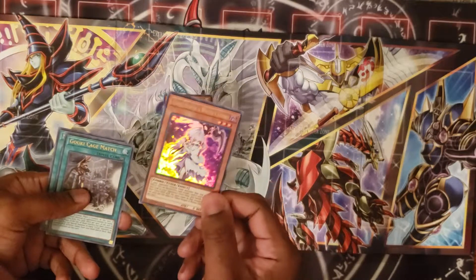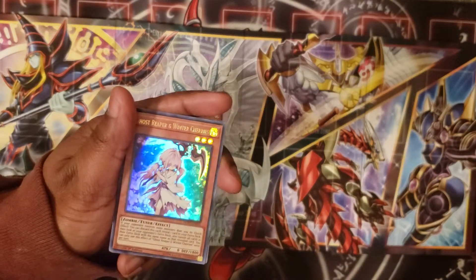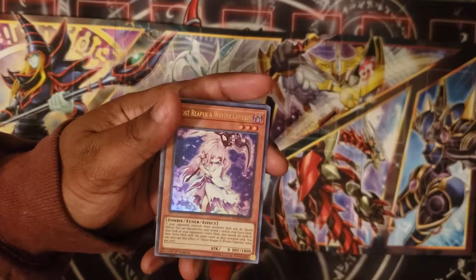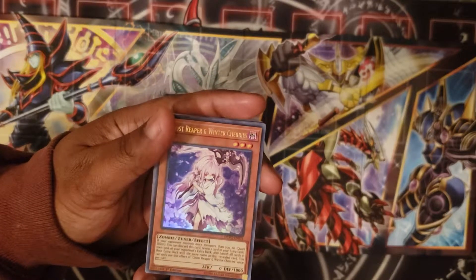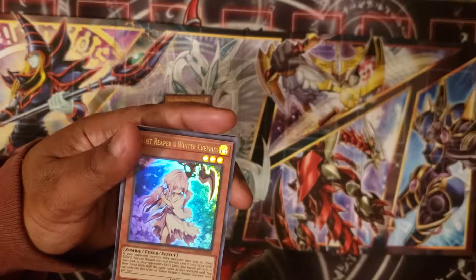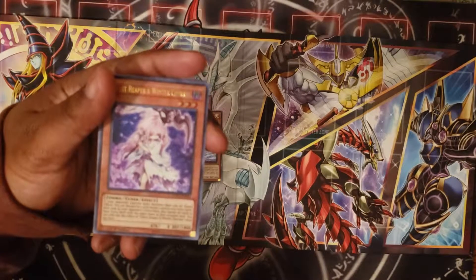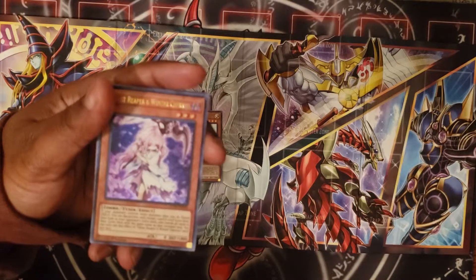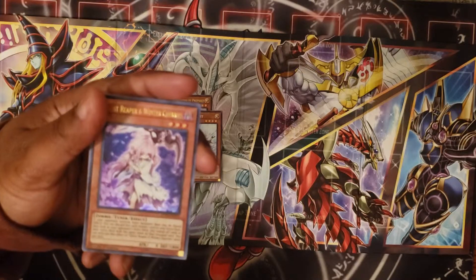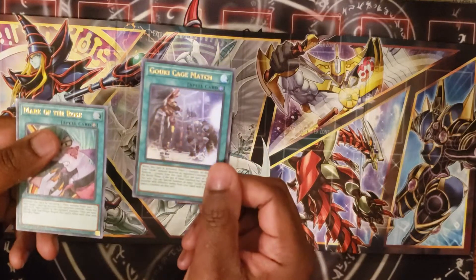Ghost Reaper and Winter Cherries — I haven't seen this one before. She's a Zombie Tuner, level three. If your opponent controls more monsters than you do, you can discard this card, reveal one card from your extra deck, and banish all cards with the same name as that revealed card from your opponent's extra deck. That would imply mirror matches. Goki Cage Match — I don't know anybody who still plays Goki.